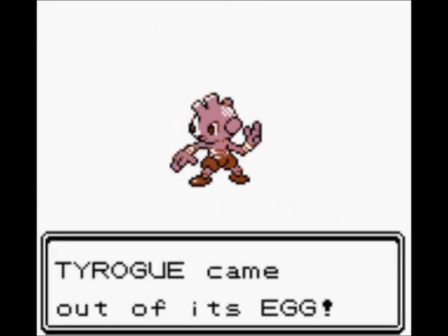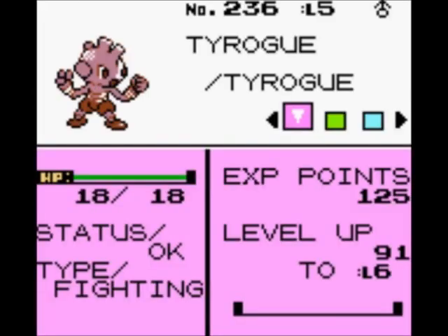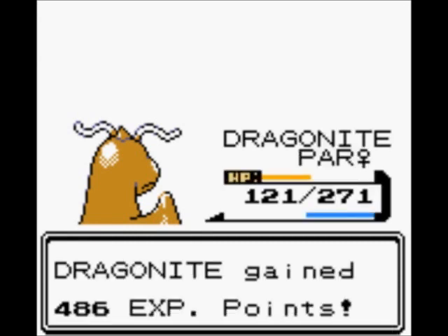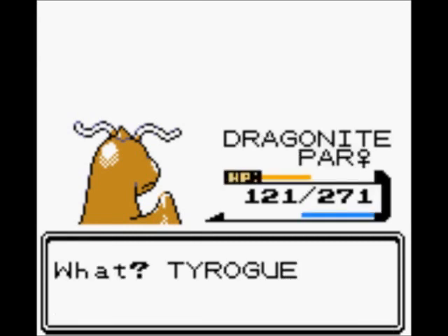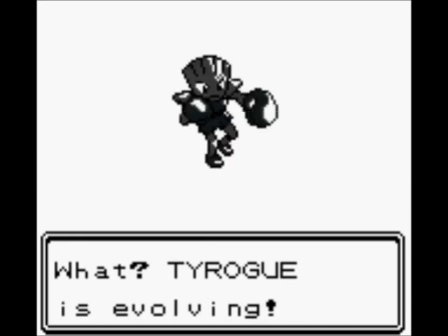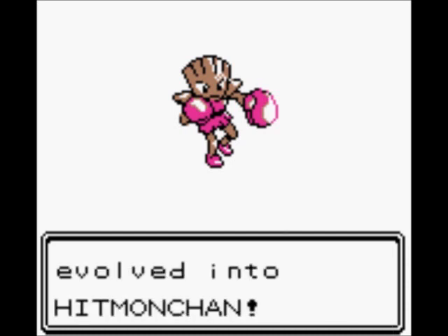We are hatching that second Tyrogue. This one will be our Hitmonchan - Tyrogue at level 5 with higher defense, most likely going to become Hitmonchan unless his attack catches up. And it didn't - his defense is 25 while his attack is 21. So we are going to get a Hitmonchan, which is my favorite of the Hitmon family, mainly because in FireRed and LeafGreen when you leveled him up once after getting him from the Karate King, he learned Fire Punch, Ice Punch, and Thunder Punch. So he was pretty awesome - and that's the only reason I liked him.